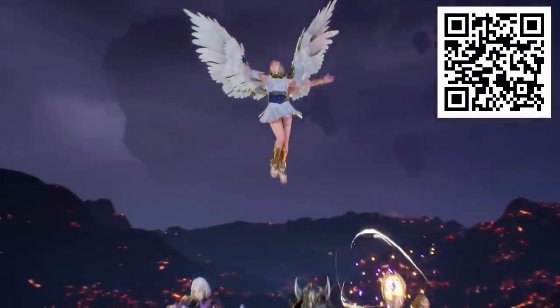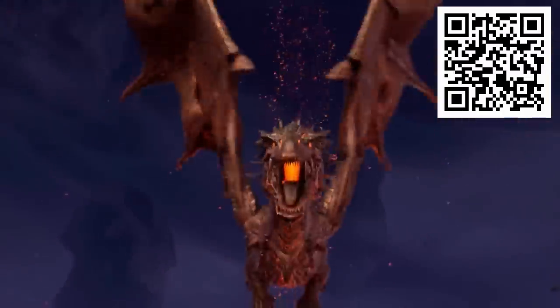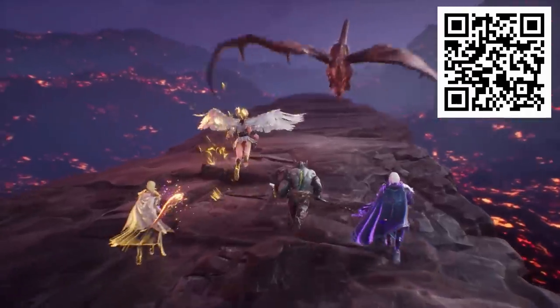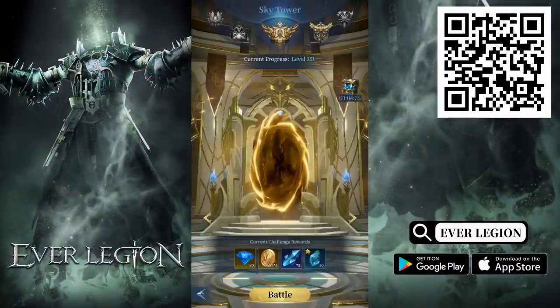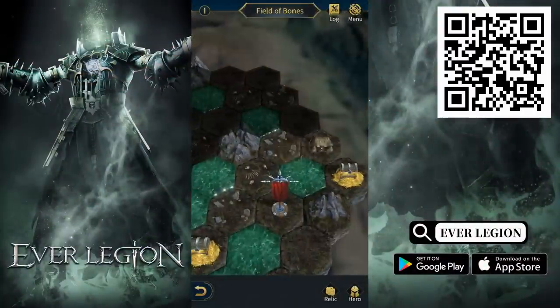If you're looking for something a little more difficult in-game, then you'll want to check out the brand new Dragon Abyss. There you can find the most difficult bosses, and you can even earn an epic dragon egg if you manage to make it through. Everlegion even has other modes such as the Spirit Realm, which is a roguelike mode, a tower mode called Sky Tower, and even a raid mode called Isle of Mists.